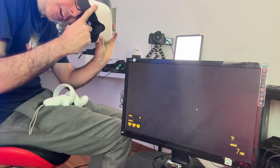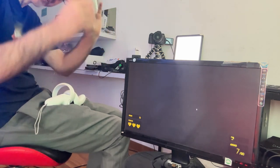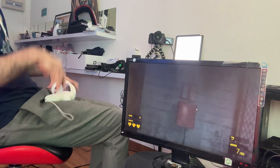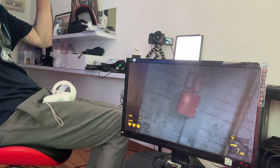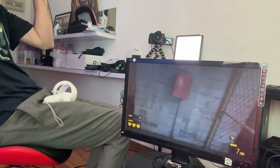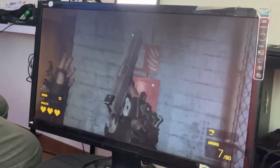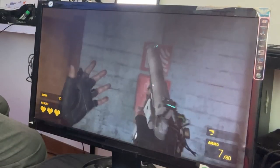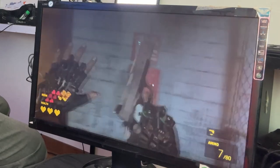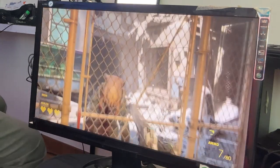All right guys, so now we're doing Half-Life Alyx with the DPVR E4. Here's the screen for you to see how the gameplay is doing — any loss of frames or anything like that — as I'm doing this live with you. Let me just put the VR headset on properly. The graphics are absolutely great for me at the moment. Do go check out the through-the-lens footage I posted earlier today. We are running at 120Hz.